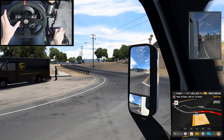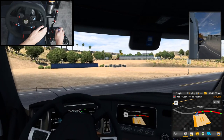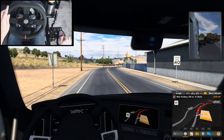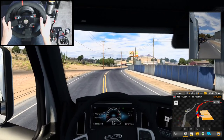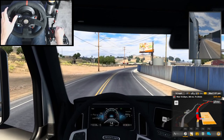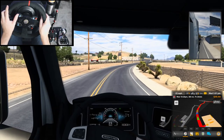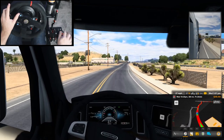We got a broken down UPS truck. Kind of interesting. Let me make sure not to take down the stop sign. We're driving the Freightliner Cascadia once again with 605 horsepower and the 18-speed manual transmission. This thing sounds really nice. I really do like this one. This trip is going to be 7 hours and 24 minutes.